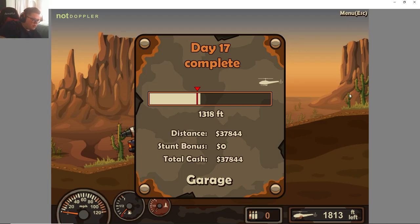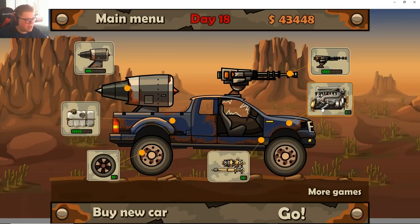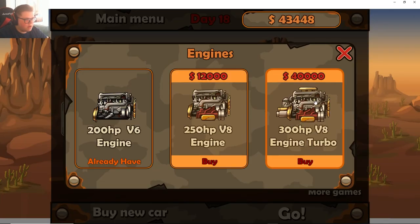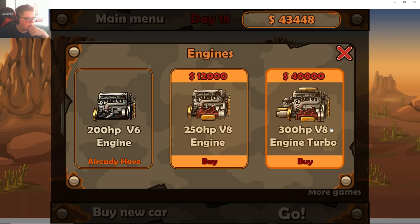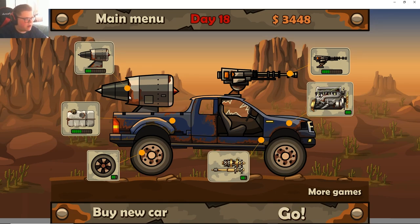I just dropped a power cube! I gotta turn down my volume because that's loud — I should probably even turn it down in OBS, I'm probably blasting ears off. Let's just go for the big engine. How much is the other one — 200,000? Let's go for that big engine and skip the middle one.